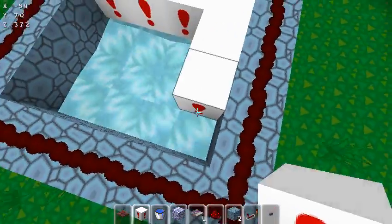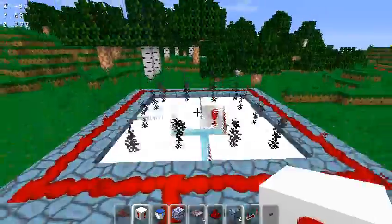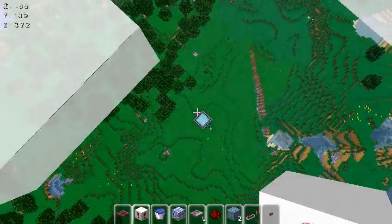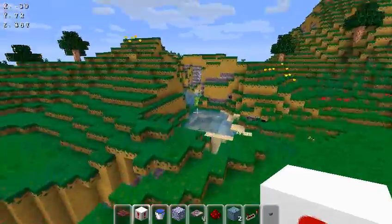Then fill it with TNT — and hopefully this will work. All you have to do is land on it, sit in the center, and jump, and you go flying. It's like a trampoline sort of thing. It only works in creative mode — if you use it not in creative mode, the explosion will kill you.